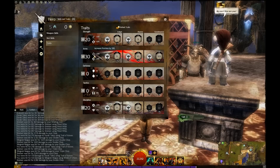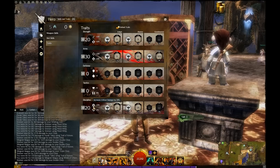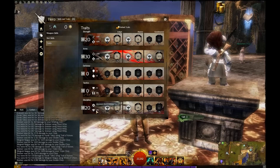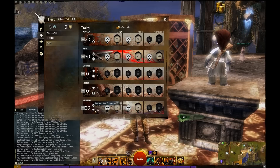30 in Arms for the increased precision since this is a crit build, and 20 points in Discipline, getting the increased critical damage by 20% and the added critical damage to my Eviscerate.